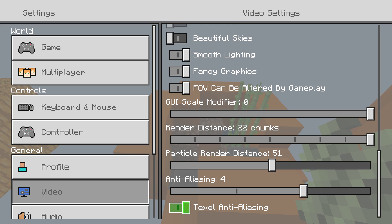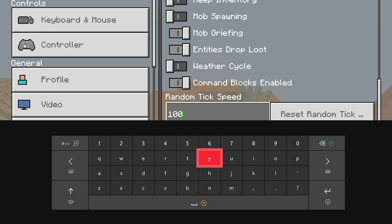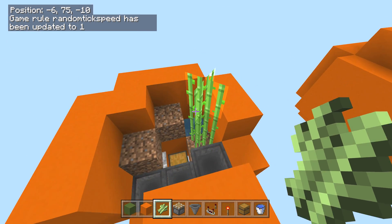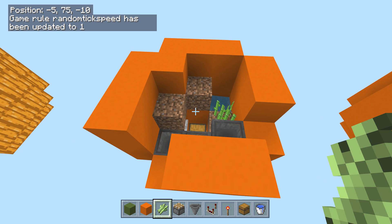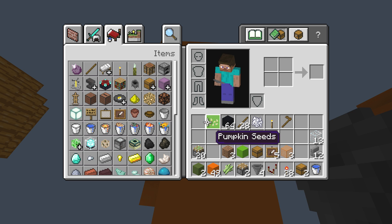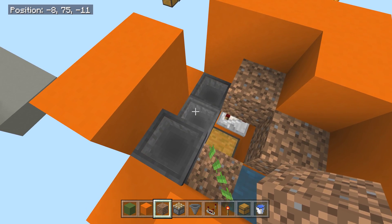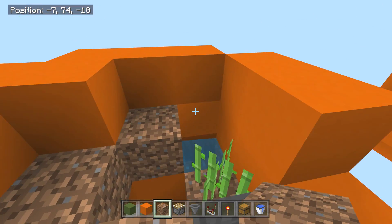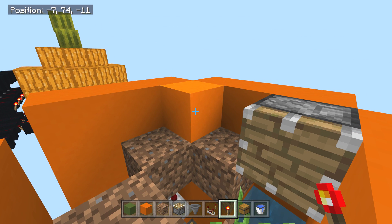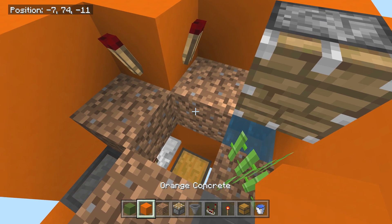I must have had my tick speed turned up from testing earlier, so now we'll fix the tick speed so things don't grow too fast. Once that's set, take your dirt block and place another dirt block right here — this dirt block has to stay here. We're also going to have a piston facing this way, and a redstone torch here and here.